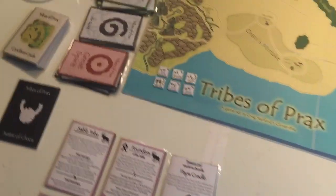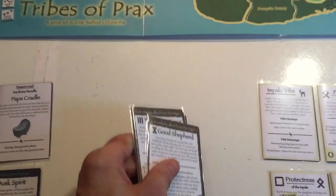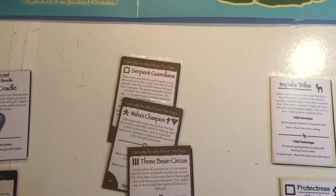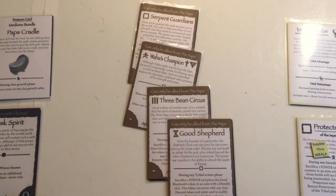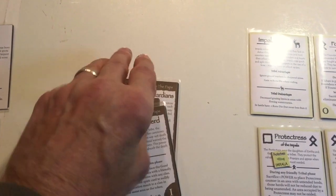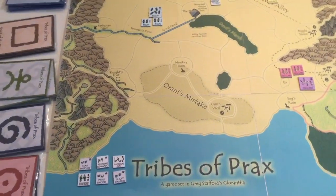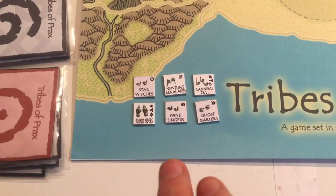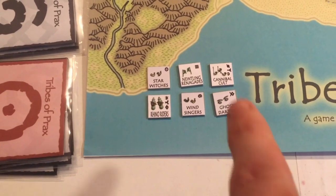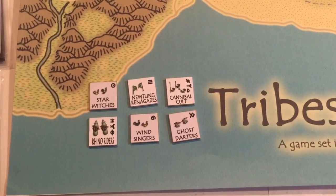There haven't really been any changes to the spirits in the game, so all the ones you'd expect to be here are present. Here's a selection of spirits of the Pavis, which can only be gathered from the Pavis temple itself — allied from there. The Independent Tribes and Magic Societies haven't changed either; there are three players here, so two per player. These get drawn at the beginning of the year and can be allied as we go along. Those counters remain unchanged.